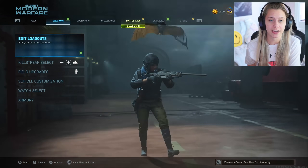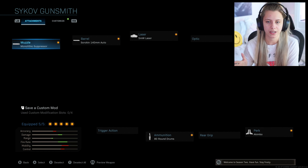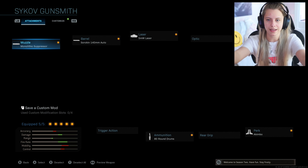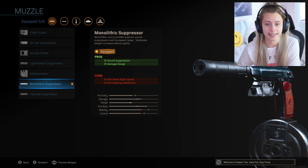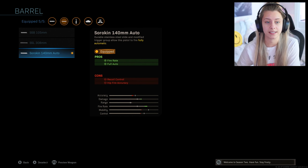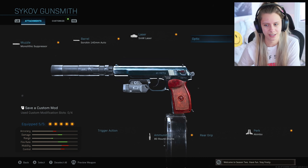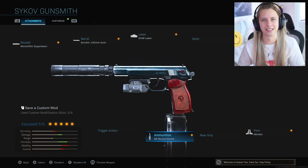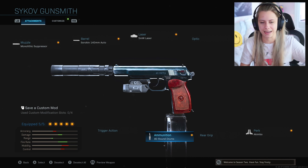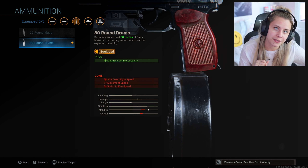Here we are back on some Modern Warfare. For today's video we are going to be grinding out the pistol. This is apparently a class that a lot of people have been using: Monolithic Suppressor for damage range, and this attachment in particular is very important — it makes this a fully automatic pistol. Hipfire accuracy and sprint-to-fire speed, because we are doing akimbo. Who needs to ADS when you have a pistol this strong? And then here is the most shocking attachment to me personally: 80 round drums. 80. I don't understand.